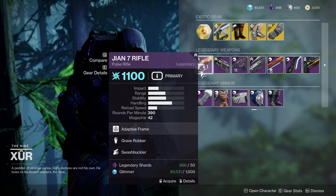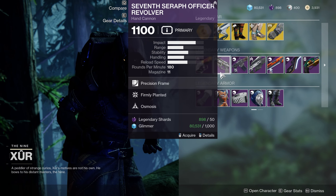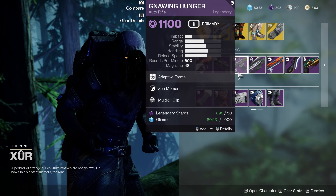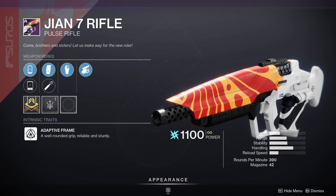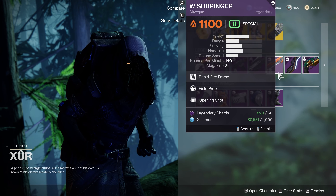Now let's move on to the legendary weapons that Xur is selling this week. Unfortunately, none of these weapon rolls are particularly great — it seems that every weapon has a mix of good perks and bad perks. However, I can choose a couple as honorable mentions. The first one is the Jeon 7 Rifle. The only reason I'm picking this as an honorable mention is because of the perk synergy. You have Grave Robber and Swashbuckler, meaning that anytime you get a melee kill, you'll automatically reload this weapon's magazine and get 5 stacks of Swashbuckler for a decent damage bonus. While Swashbuckler is often considered a good perk, many people try to avoid Grave Robber.